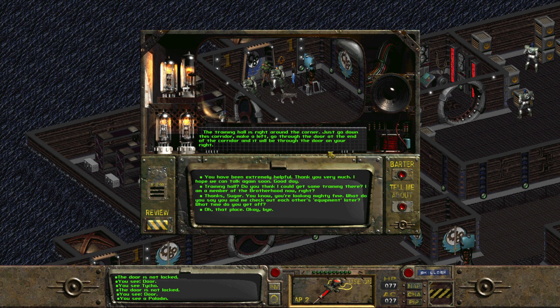Oh my God, these instructions. You have been extremely helpful, thank you very much. I hope we can talk again soon. Training hall — do you guys think I could get some training there? I am a member of the Brotherhood now, right? Thanks, sugar. Okay, so this is a girl and you're very poorly hitting on her — someone you just met. Let's not make it weird, okay? But let's ask if we can get training there.